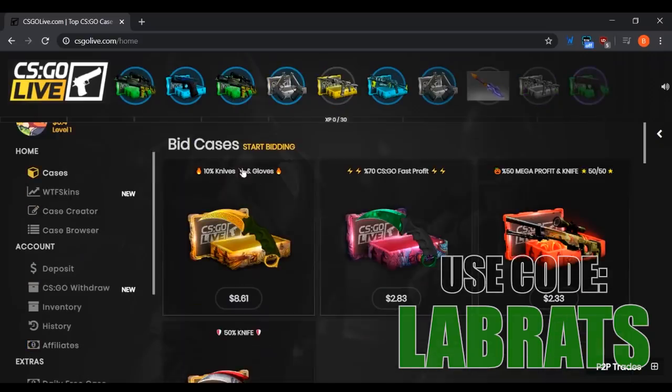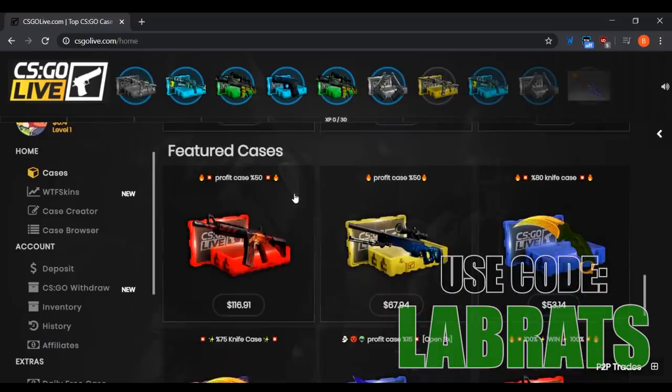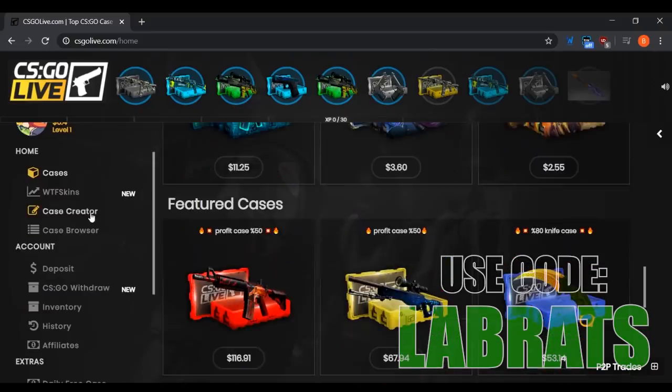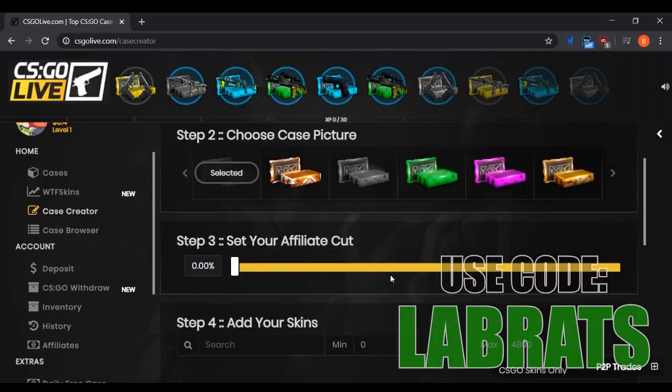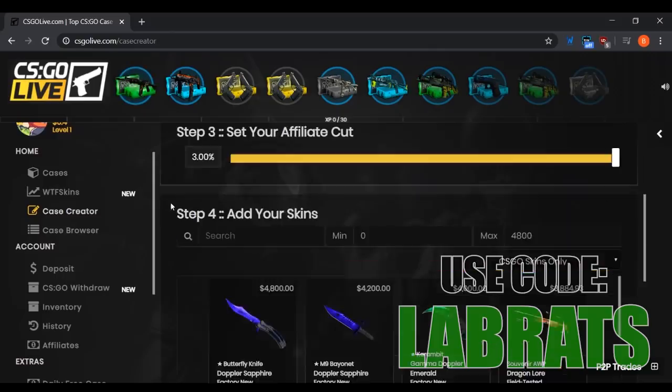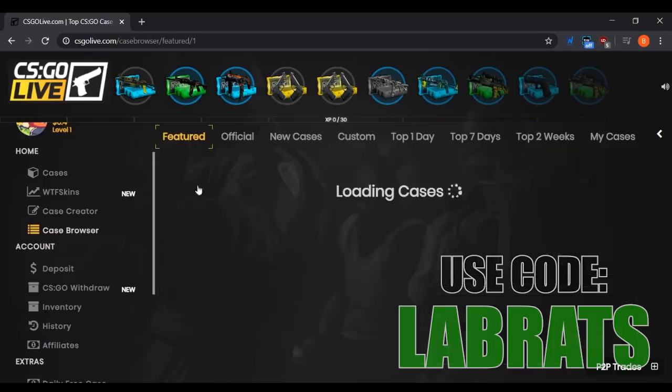On their home page they have a bunch of bid cases where people can rent out slots to advertise their cases. They also have their official cases — a lot of super expensive ones — including both CSGO and Dota ones, plus featured cases. If you go to the Case Creator you can actually make your own case: name it whatever you want, choose what it looks like, and set the affiliate cut — that's the percentage you'll get each time someone opens it. So if you make a $30 case and set a 3% affiliate cut, you make about a dollar every time someone opens it. You can also choose all the different skins and set the odds.